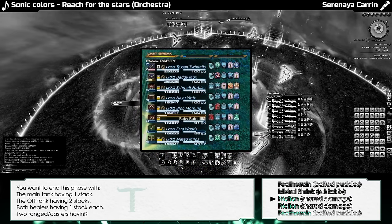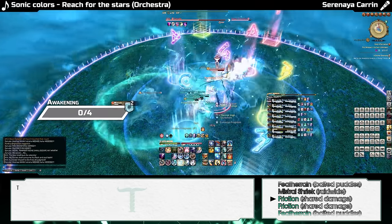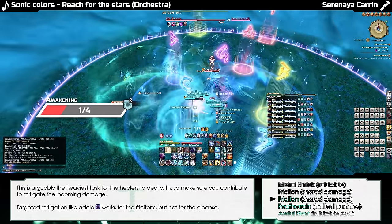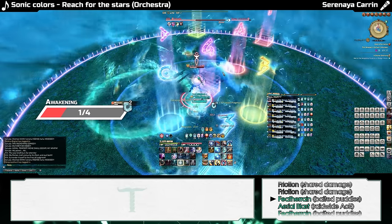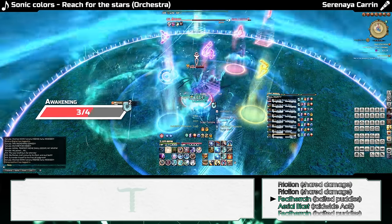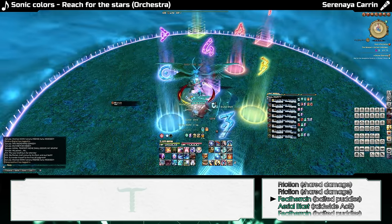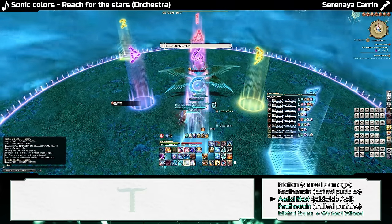When the group is healthy, each melee will take their turn cleansing their stacks of Thermal Low, as each cleanse of two stacks at once will add a stack of Awakening to the boss. Garuda will cast Feather Rain, teleport back to the middle again, and cast Aerial Blast.